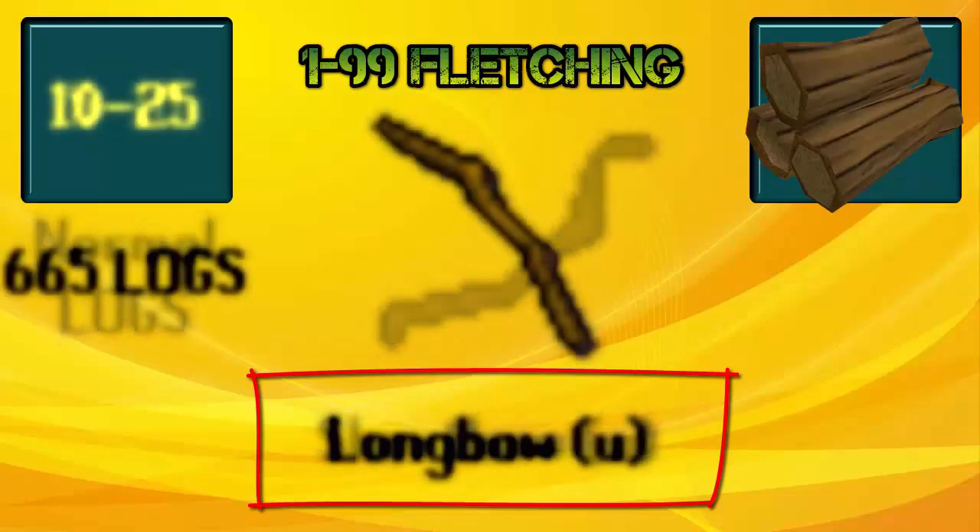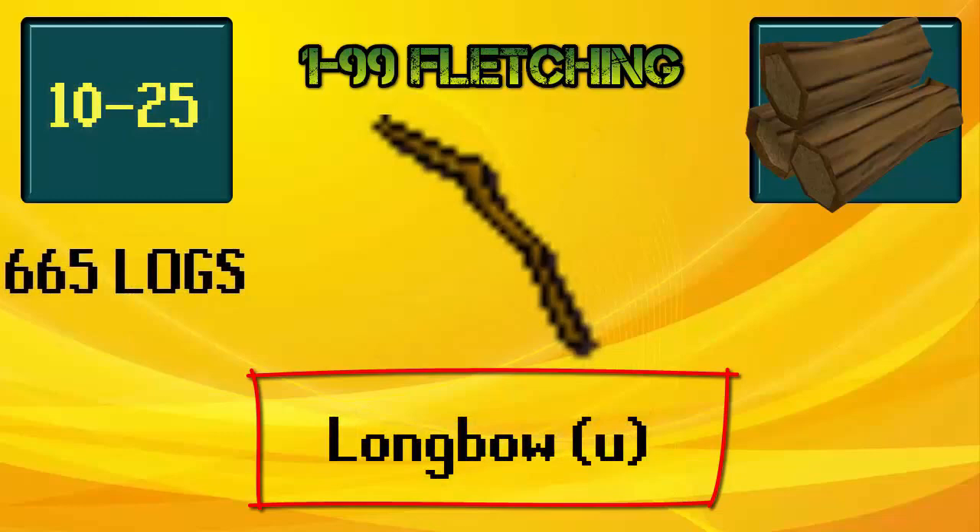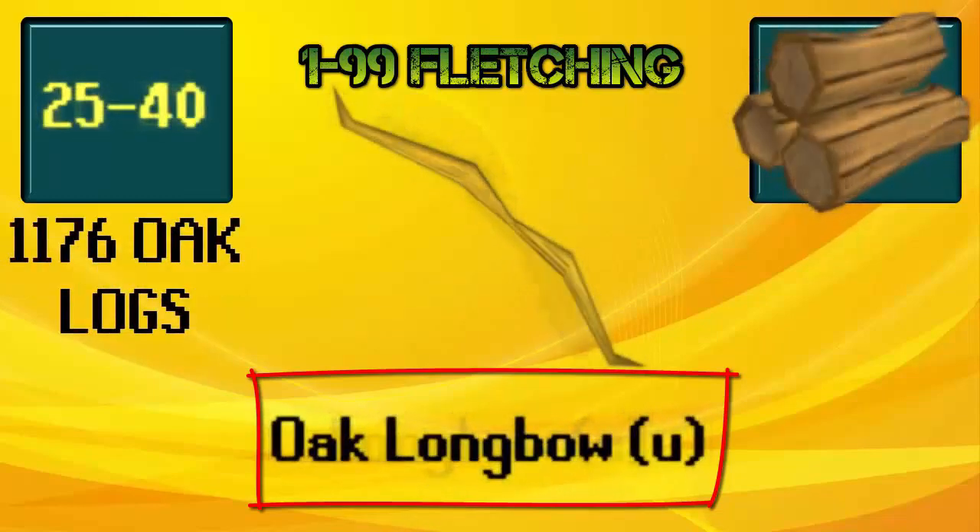You will do that until level 10, because then you can make longbows unstrung. At level 25 fletching you will move on to oak longbows unstrung, and these are made with oak logs.